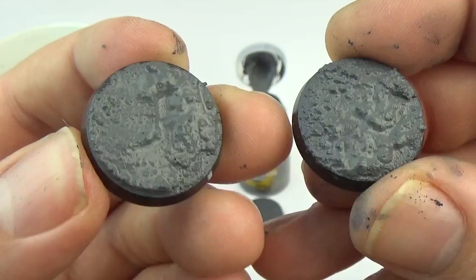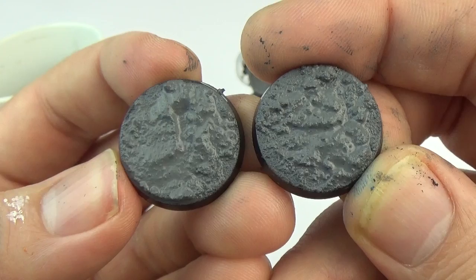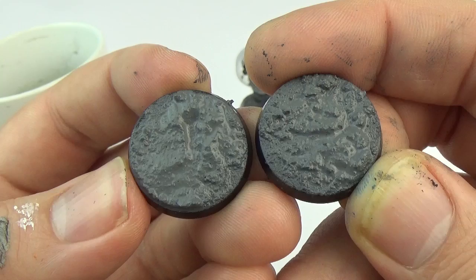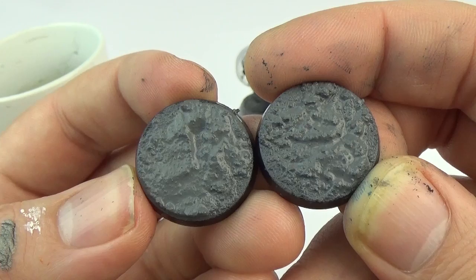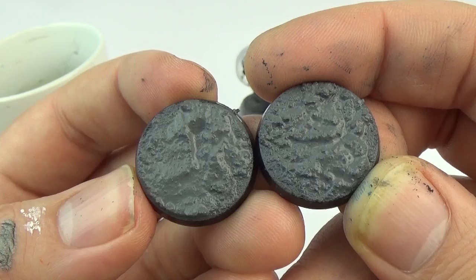From there, after it's dried — give it an hour or two — you can wash over it, dry brush over it, do a glaze and then a dry brush highlight. With this one, basically, use Drakenhoff Nightshade from Games Workshop as the blue glaze, and then a grey highlight like Dawnstone or maybe Administratum Grey. And you're laughing pretty much.